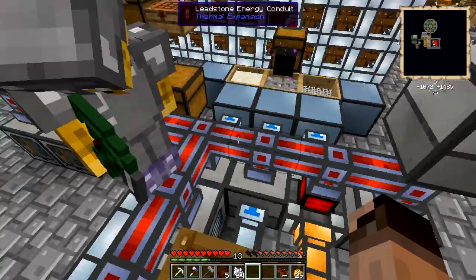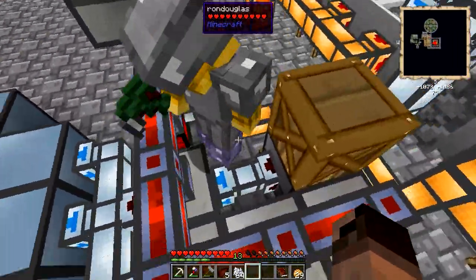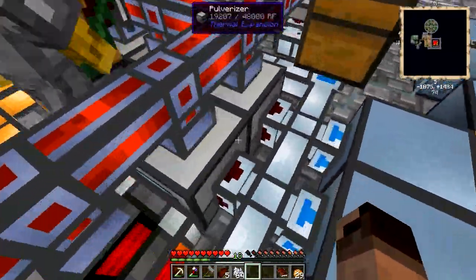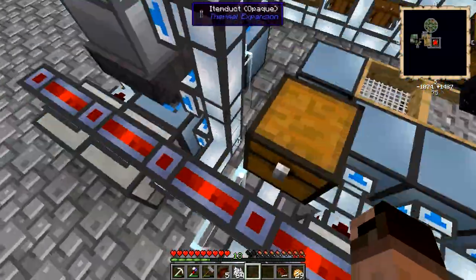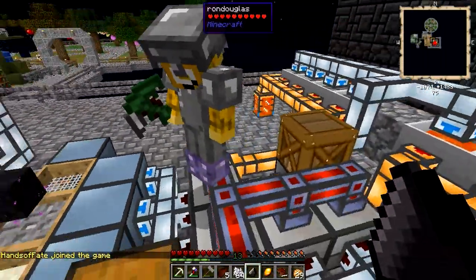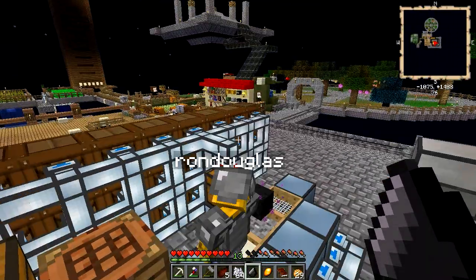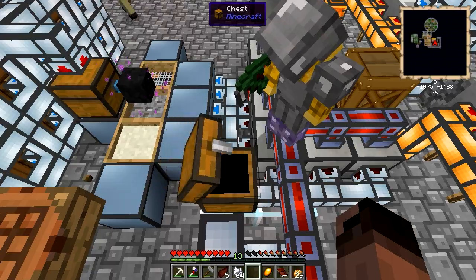Some of the cobble is being pulverized into gravel and put through an autonomous activator into a sieve. Some of it now goes through three pulverizers to go from gravel to sand to dust. The hammer system has moved to do something else. We've got the sand and the dust going in there — each of these now has two autonomous activators so they go pretty fast. Some of the sand goes into this chest in case I need it to make glass.